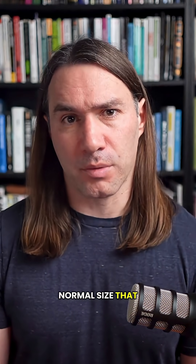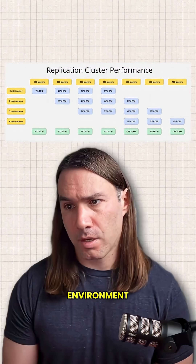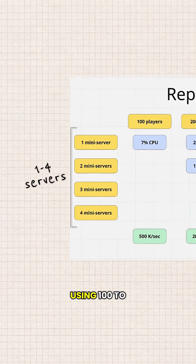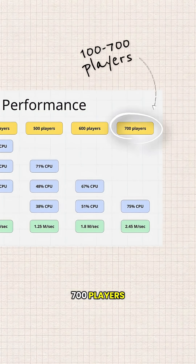To make it easier to test, I've intentionally nerfed the servers so they're small — tiny. We're using mini servers instead of the normal size we would use in a production environment. Here are the results. Again, CPU is our limiter. We're testing one to four servers using 100 to 700 players.